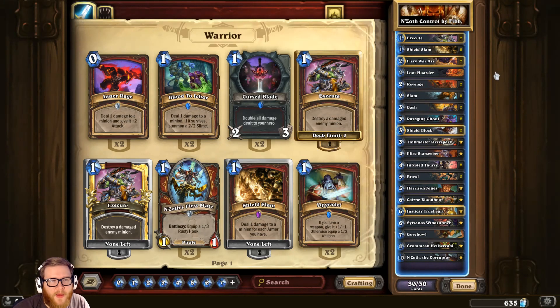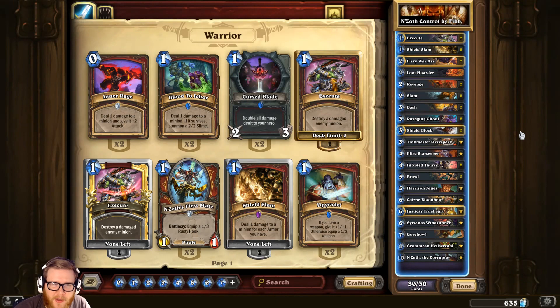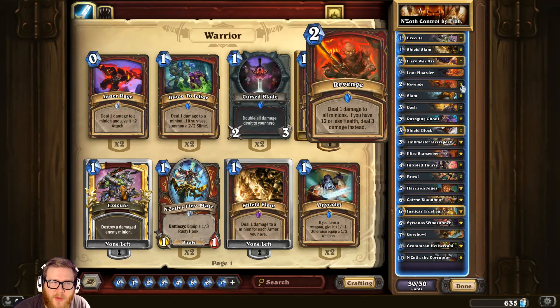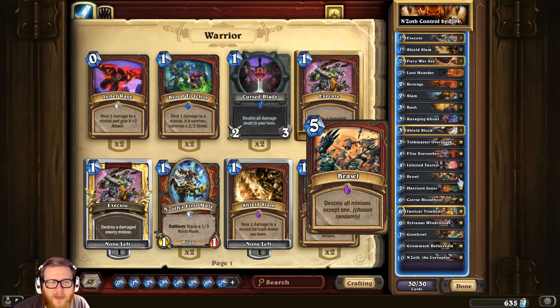There are obviously a lot of standard control warrior pieces — Execute, Shield Slam, the axes, armor ups, all of that stuff is here. There's also some interesting AoE effects like double Revenge. Whirlwind effects are particularly strong right now, and three-damage whirlwind effects are even better against classes like Shaman, which has a lot of three-health minions. Having a couple Revenges to reset the board is pretty amazing. You've also got double Brawls for area of effect removal.